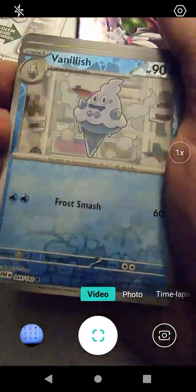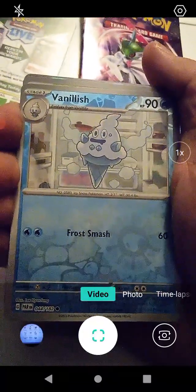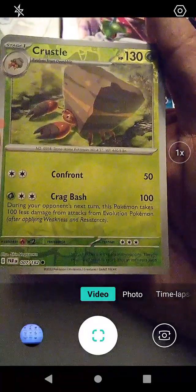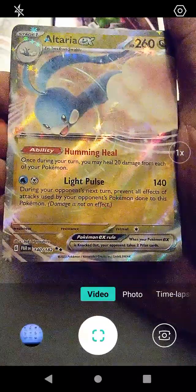We have our first holographic card — it is Vanillish with Frost Smash. It must play a lot of Smash Brothers. As you can see, it's a holographic card. Second holographic card is Crustle. So we got Dwebble earlier and now we have a holographic Crustle with Confront and Krag Bash. And we have Altaria EX with Humming Heal and Light Pulse — this card is really, really pretty. It even has the little stars up there. And we got Dark Energy. I'm going to put these back in the appropriate sleeve.